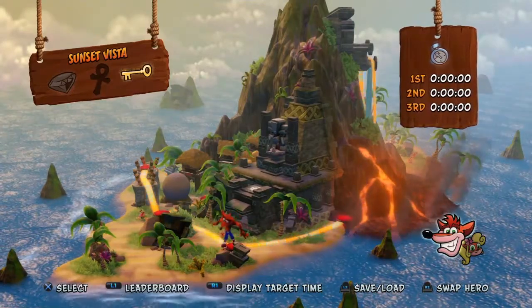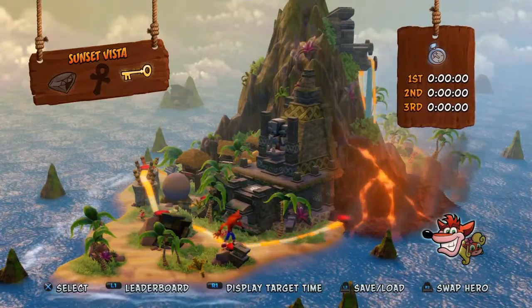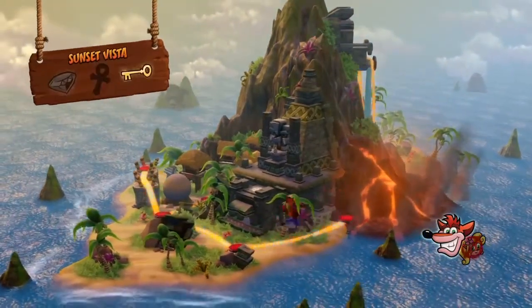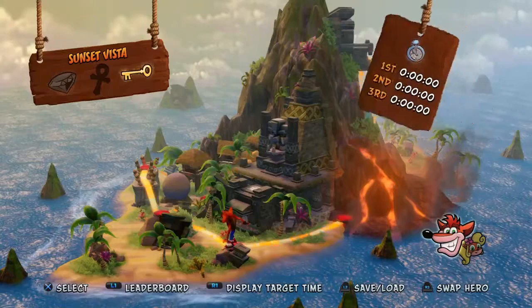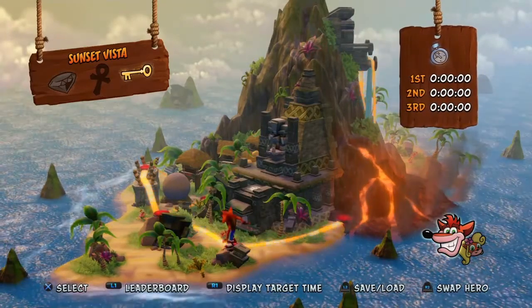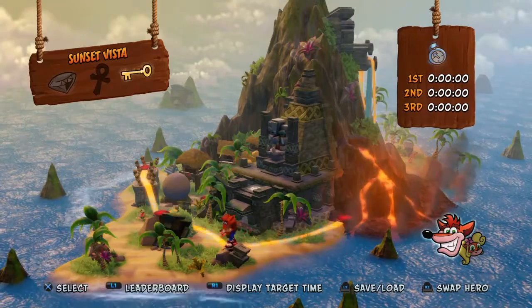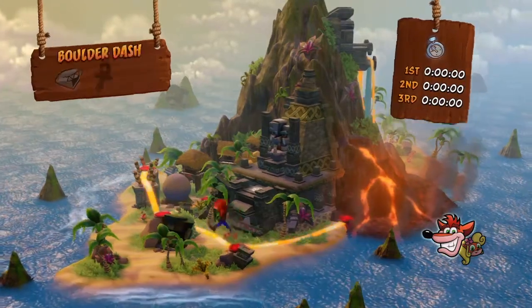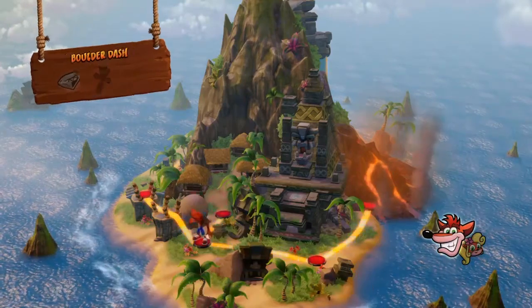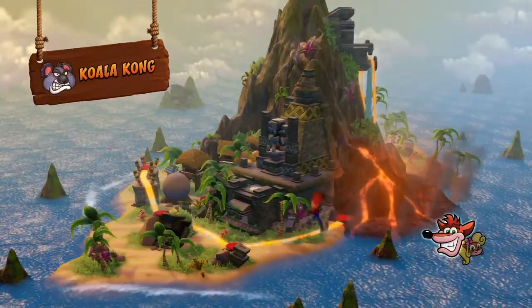I did all the levels and when I did Scavenger at Vista I managed to grab the key, which unlocks another level. I'm going to show that off first and then we'll do Koala Kong. So we're going to do Whole Hog.